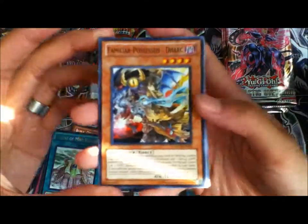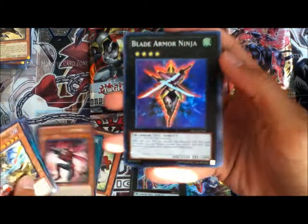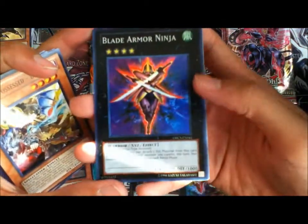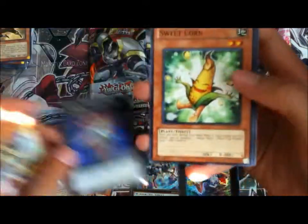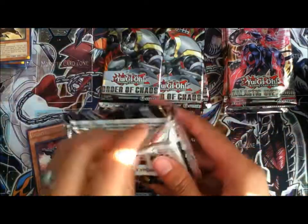Familiar Possessed Dark, Upstart Golden Ninja, Insector Ant, Xe Burst, Insector Dragonfly, Blade Armor Ninja. Awesome - three holos already. Sweet Corn, Photon Trident, and Dark Knight. Let's see how long this trend continues.